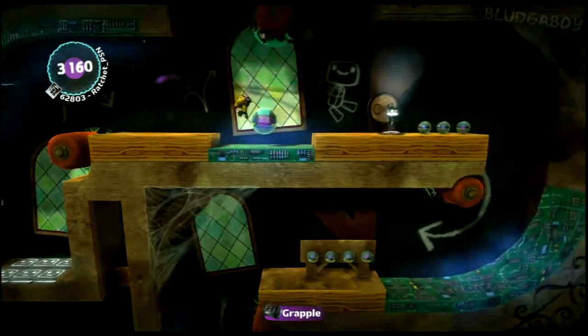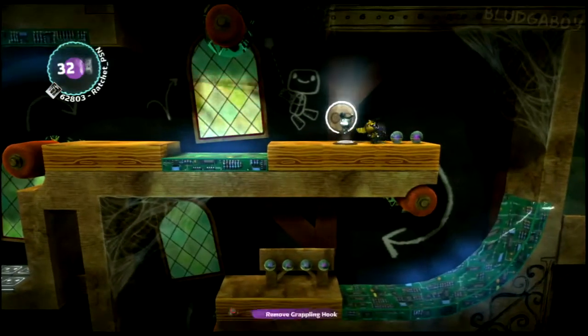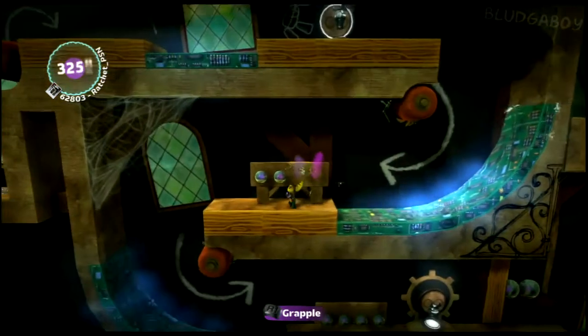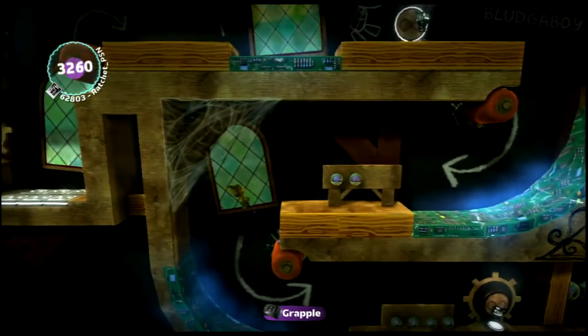Grab on before you hit the bounce pads. Now here, just sort of walk up to the edge, jump off, and just hold R1 — you'll grab onto it automatically. Just do the same here.